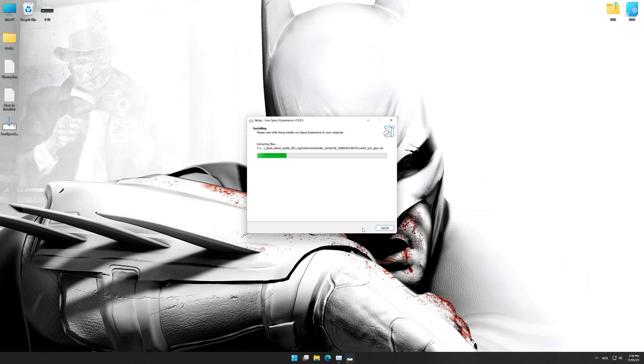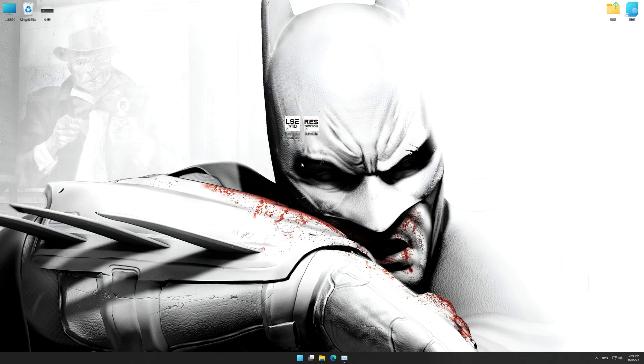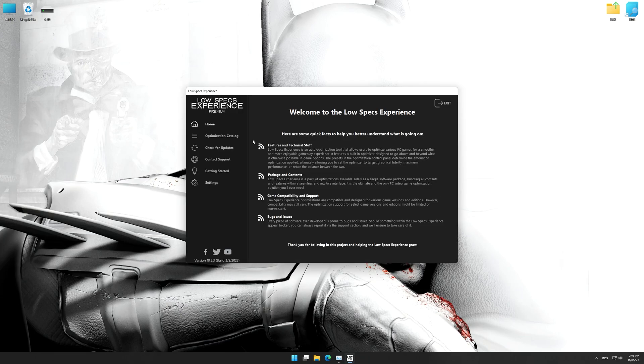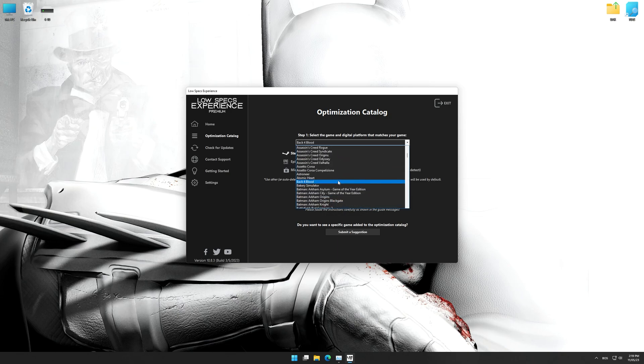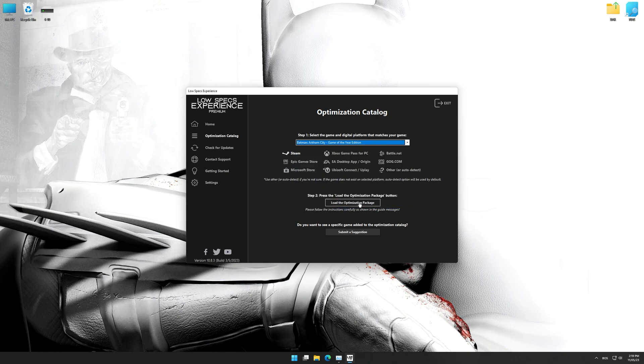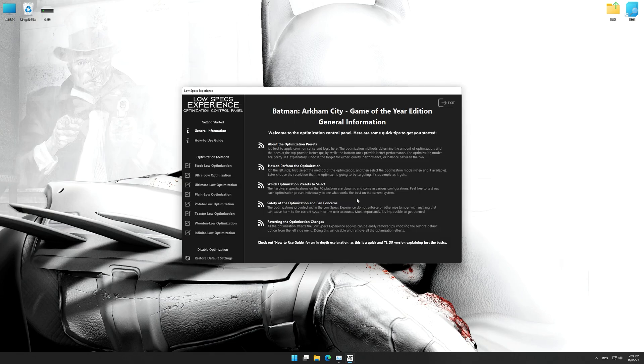First of all, start the installation process for the Low Specs Experience. Once it's done, start it from the newly created Desktop shortcut and select the optimization catalog. From the top of the menu, select the applicable digital platform, and then select Batman Arkham City from the drop-down menu. Once that is done, press load the optimization package. Low Specs Experience will now automatically check if the game version currently installed is supported by this optimization. If it is, press OK and the optimization control panel will load.